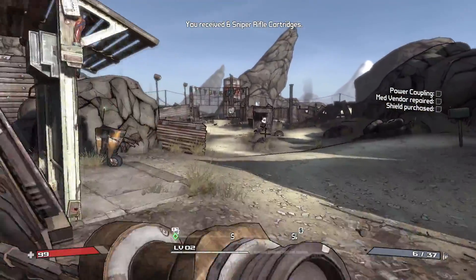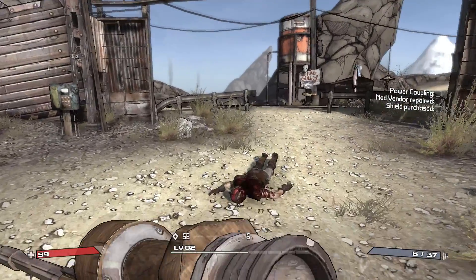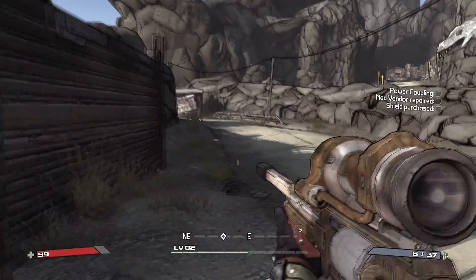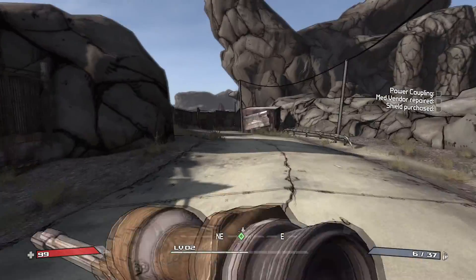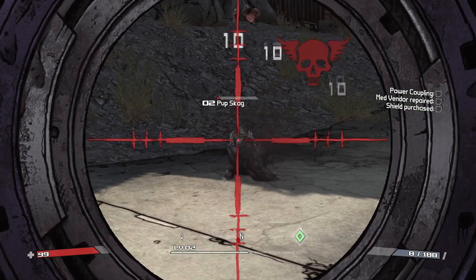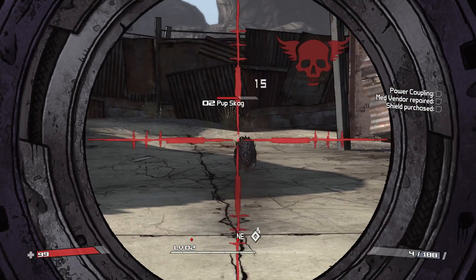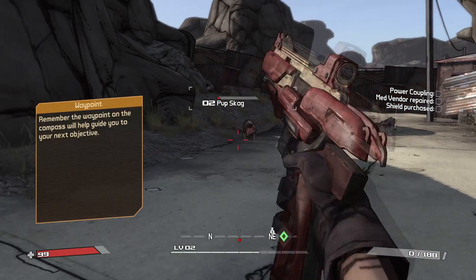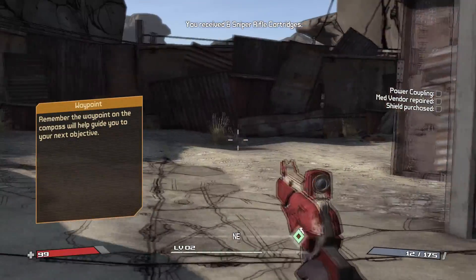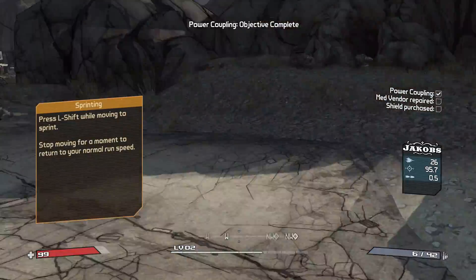I know what I need to do. Come on, let's get going. Hold Tab to get the map. Should just be right over there. Oh, I knew it. Dead, dead, dead. Yeah, that's it — power coupling. Got it. Let's go back to Zed.